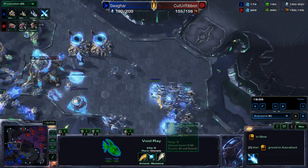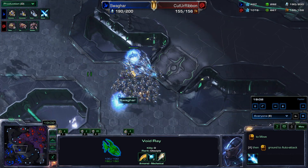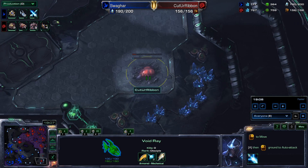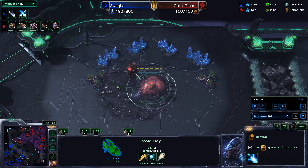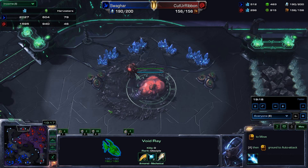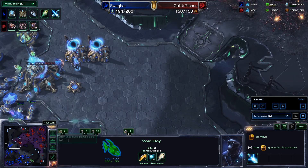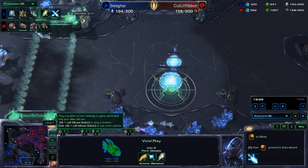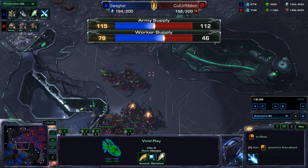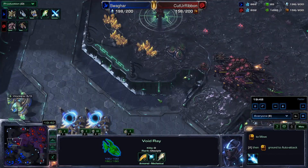Void Rays with plus one attack and plus two plasma shields. The one good thing about shields is it's a shared upgrade over your entire army — ground and air alike, including buildings too. Sneaky base by Ribbon on the bottom right side and double expansion along the top — that's sixth and seventh bases for Ribbon. But he's only on 46 harvesters, so I don't know how he's planning to saturate all those bases. Swagharr has the opposite problem — too many workers and not enough bases. Swagharr is up 194 to 158 total supply, 115 to 112 army supply.